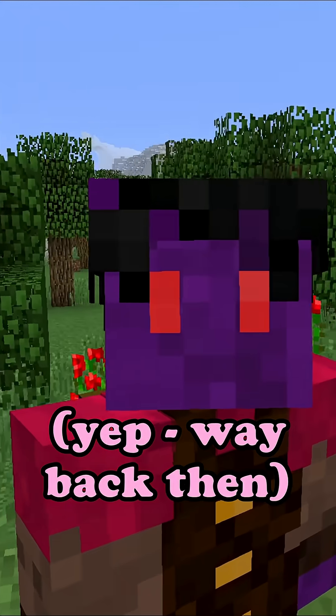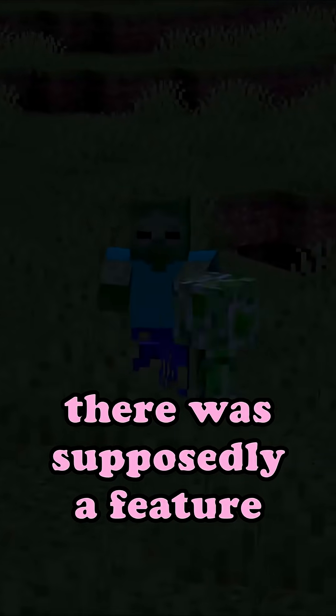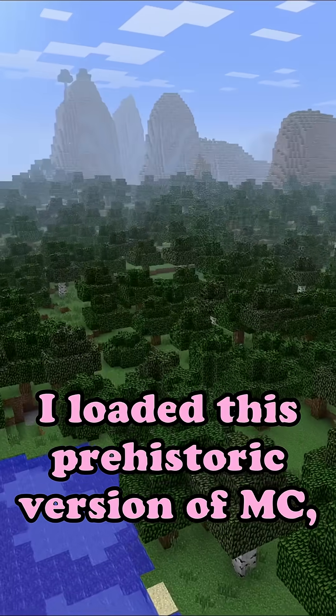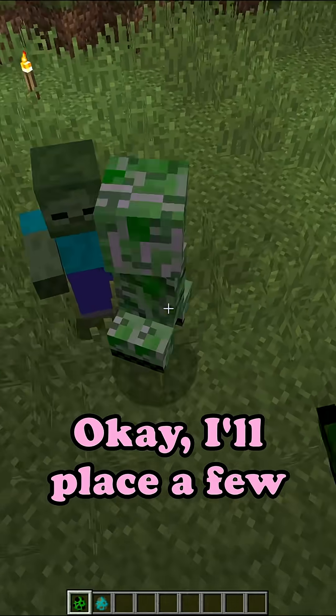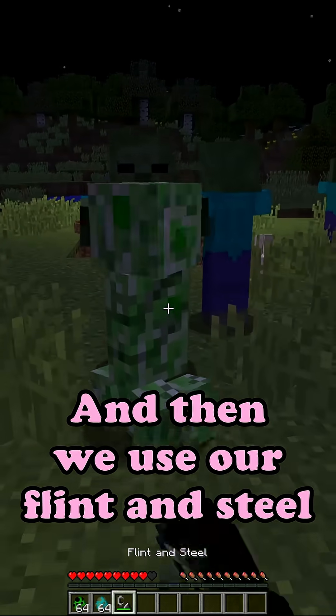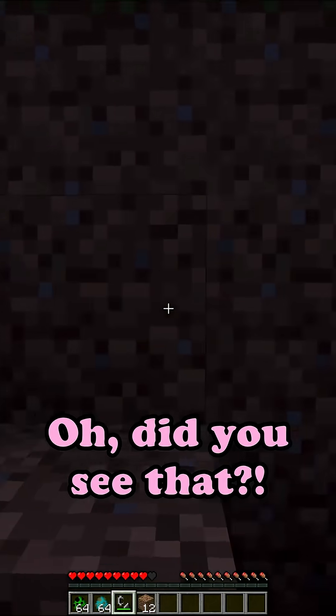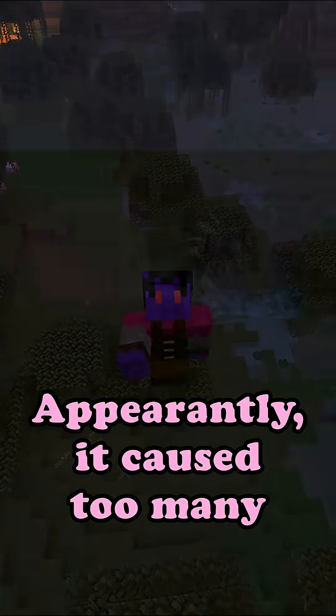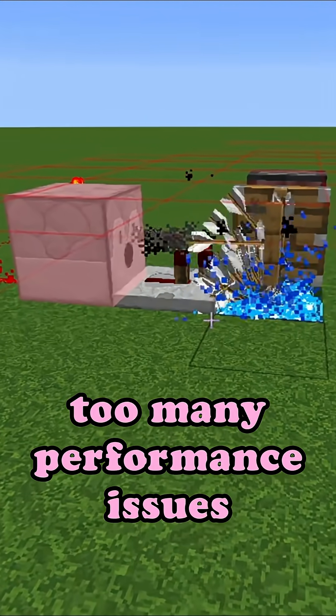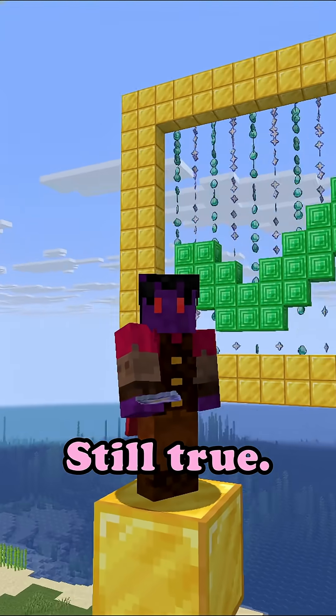In version 1.8, way back then, there was supposedly a feature in the mob AI that made zombies run away from exploding creepers. I loaded this prehistoric version of Minecraft, so let's test it. I'll place a few of these guys, and then we'll use our flint and steel to ignite a creeper. Oh, did you see that? For a split second you can see the zombie run away. This feature does not exist anymore today — apparently it caused too many performance issues and lag. But the myth itself? Still true.